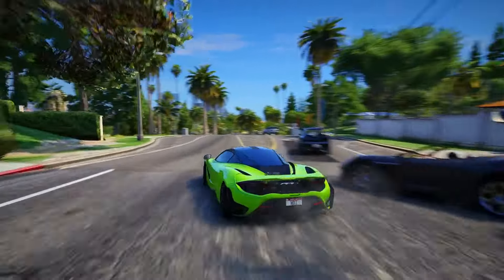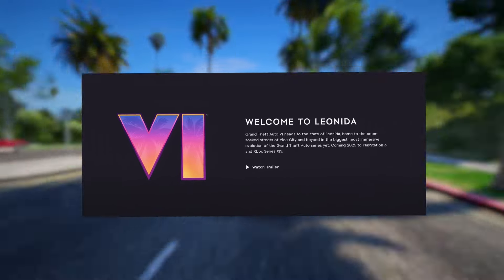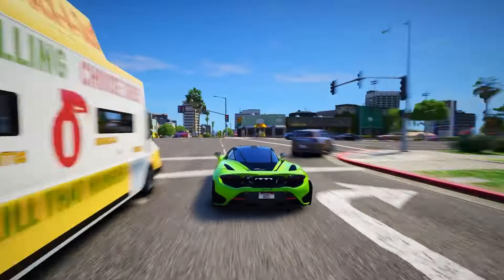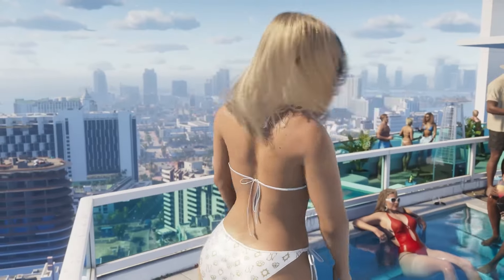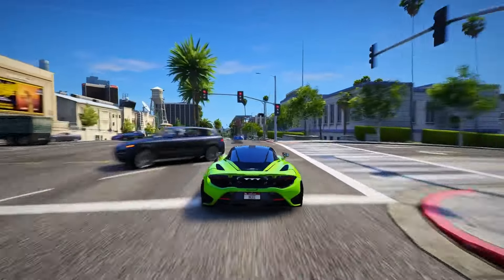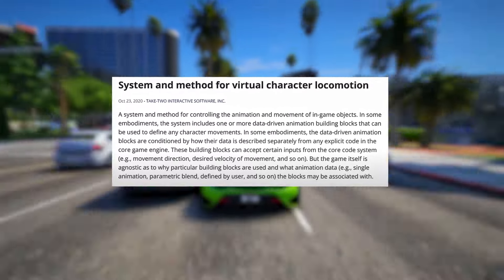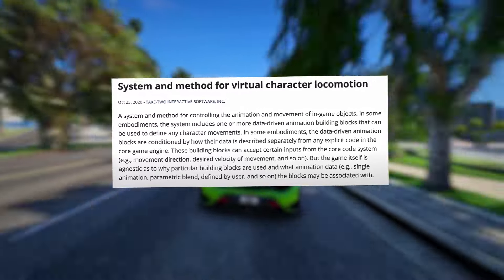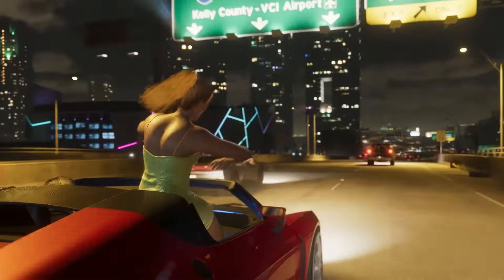Let's kick off with Rockstar's innovative AI system set to debut in Grand Theft Auto VI. Described by Rockstar as the most significant and immersive evolution of the series, the emphasis on immersion is evident in their patent filings. We'll focus on one particularly intriguing patent unveiling a new system poised to revolutionize AI in gaming. Considering Rockstar's commitment to delivering the most immersive experience yet, it's evident that NPCs and AI will play pivotal roles. This patent specifically pertains to animations in GTA VI, aptly named 'System and Method for Virtual Character Locomotion.'